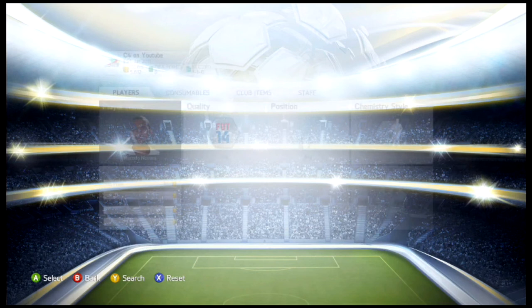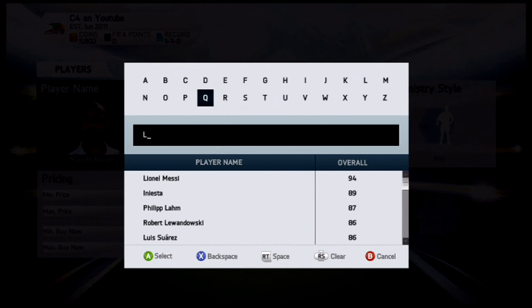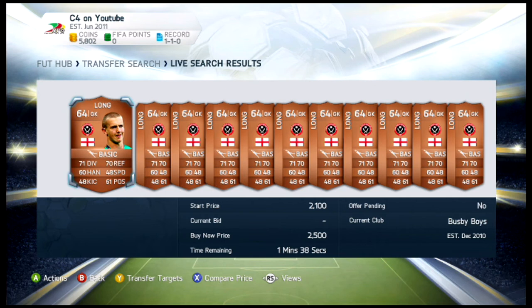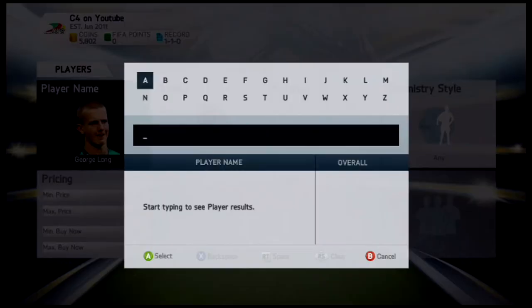If you want to build a bronze rated English team, this is going to be the guy you want. It will be George Long, the keeper from Sheffield United. He has 70 diving, 70 reflexes, 60 handling, and 60 possession — kicking is low but I don't find you need a lot of kicking. A very good bronze rated card.